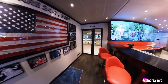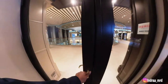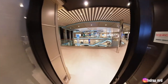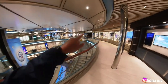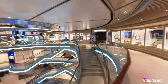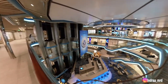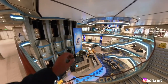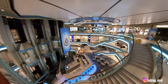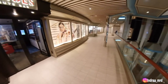Moving out from the sports bar, we are in the forward section of the ship already. That is the casino entrance. We are in the forward lobby. This area is the atrium — down there we have the atrium bar, the guest services desk, and the shore excursion desk as well.